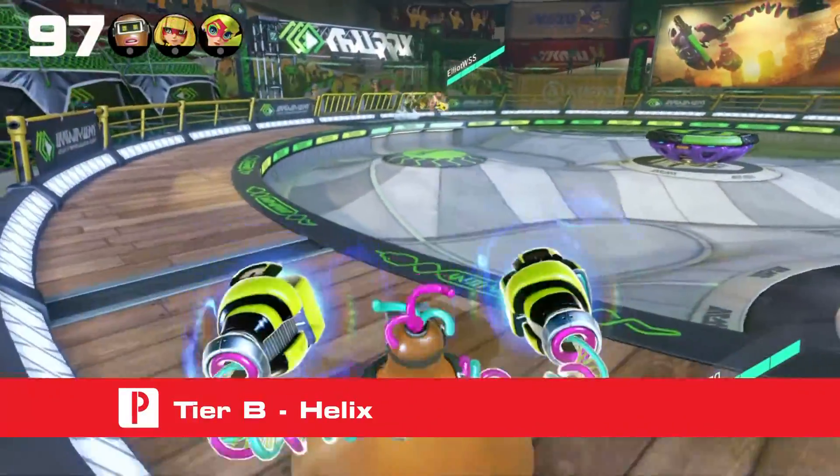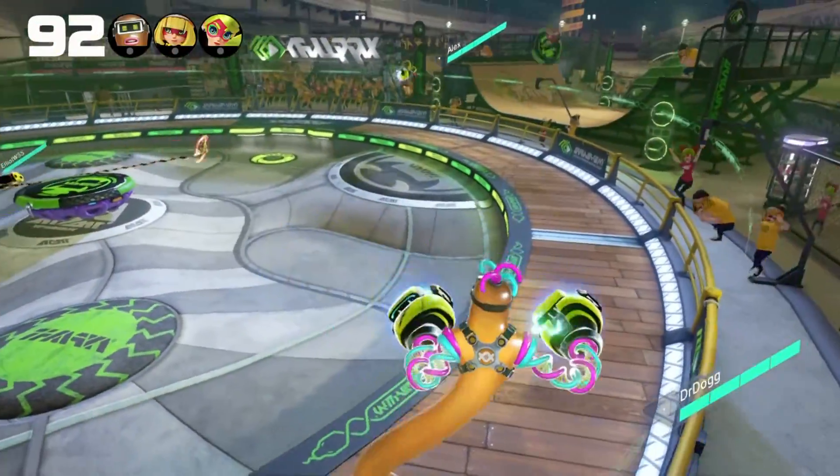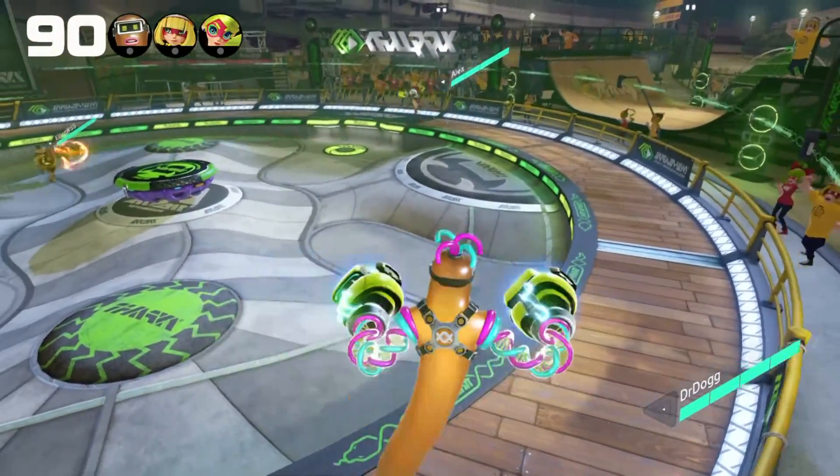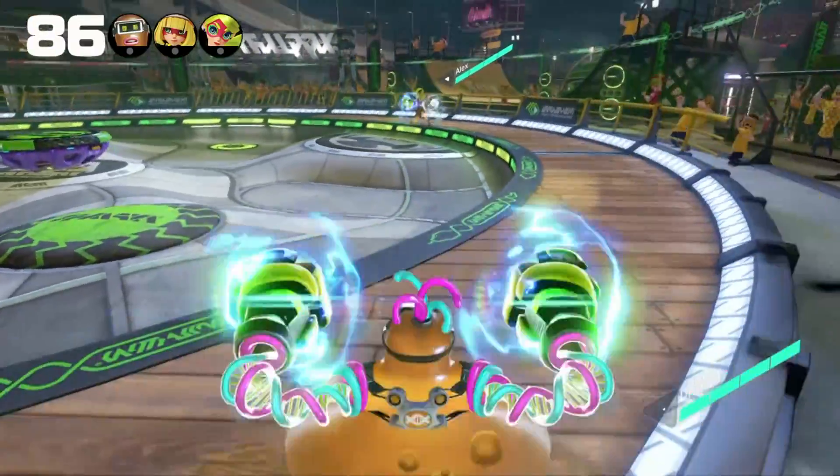Now onto the B tier. First up, Helix. Helix is another very difficult character to learn. His movement is arguably the best in the game, but it will take some time to master. He can shrink into a puddle, stretch his body, and even take to the air.